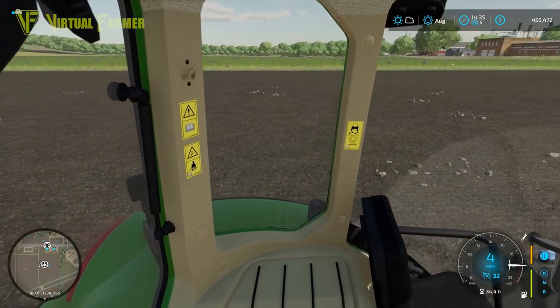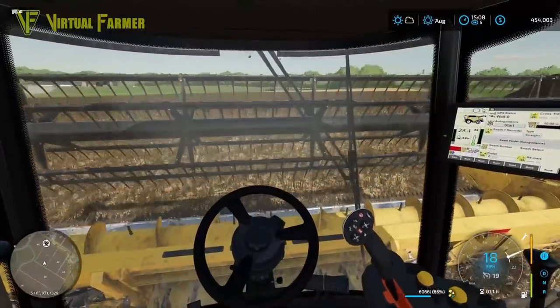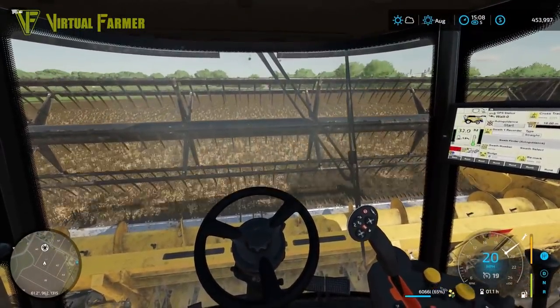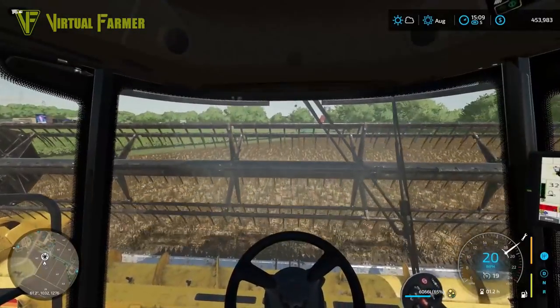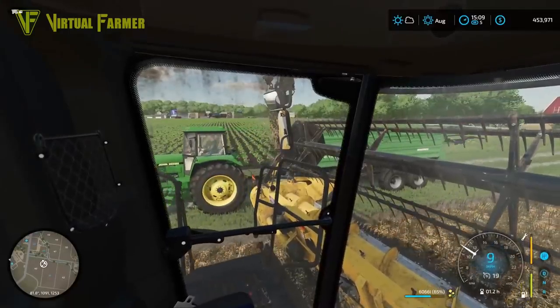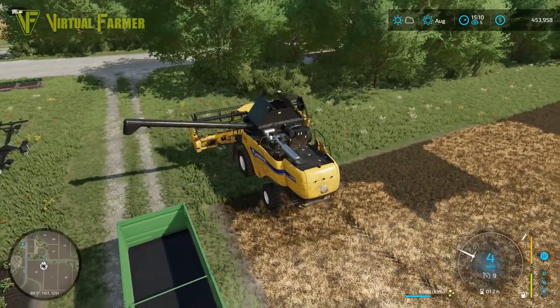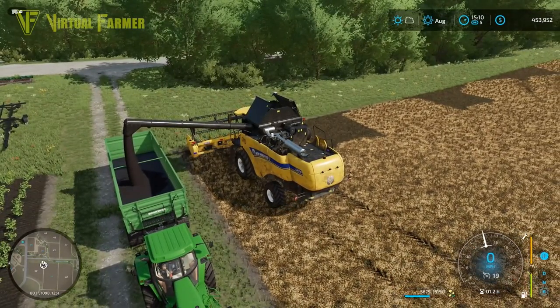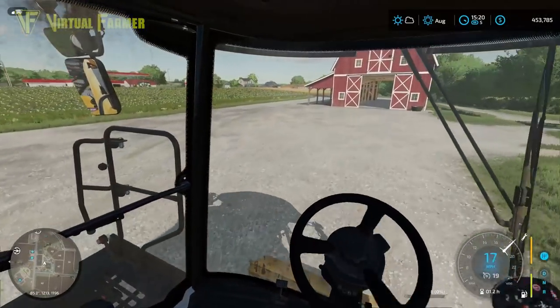That's not a bad thing — we'll be able to run over this field with a rock picker after and make even more money. We're coming to the end of the final canola field, meaning we can place all three fields' worth into our factory. This is one of the other positives of having the production chain: we don't immediately have to sell it and don't need storage for the canola — we just put it straight into the factory and hold on to it until we get the best price, avoiding the need to purchase an expensive silo.